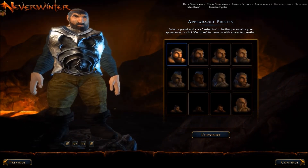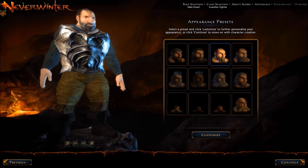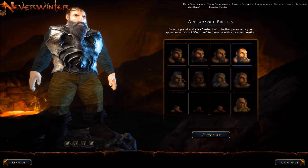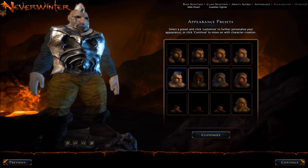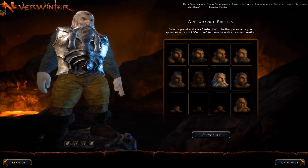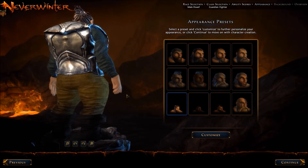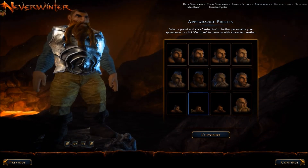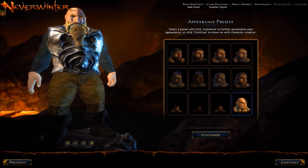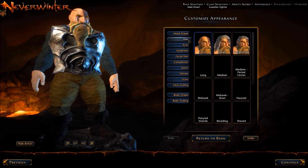We're going to go ahead and choose Strength since we're making a fighter. Now here are the Appearance Presets. They all kind of look the same to me as far as the general shape and temperament. I'm not sure why the icons are smaller in some of the windows, but that's the way it was in our client.